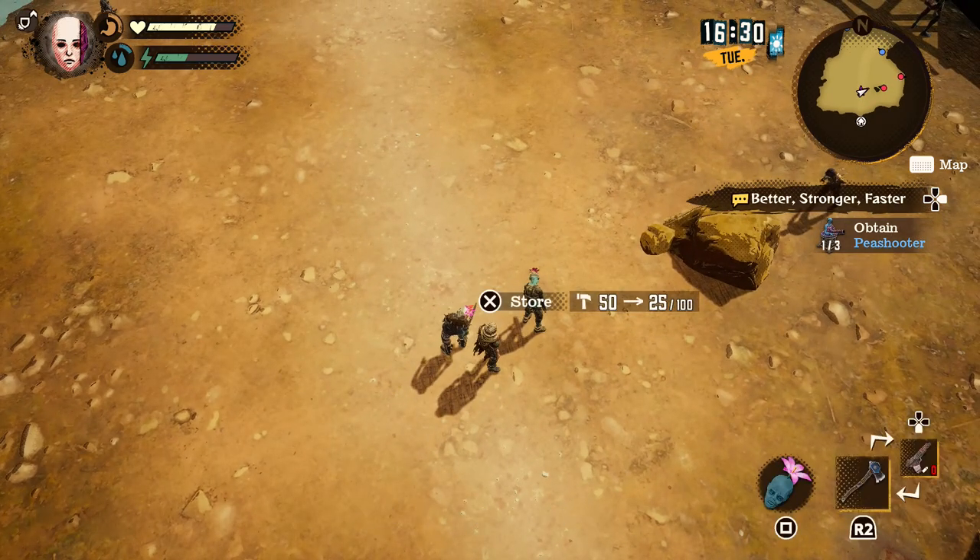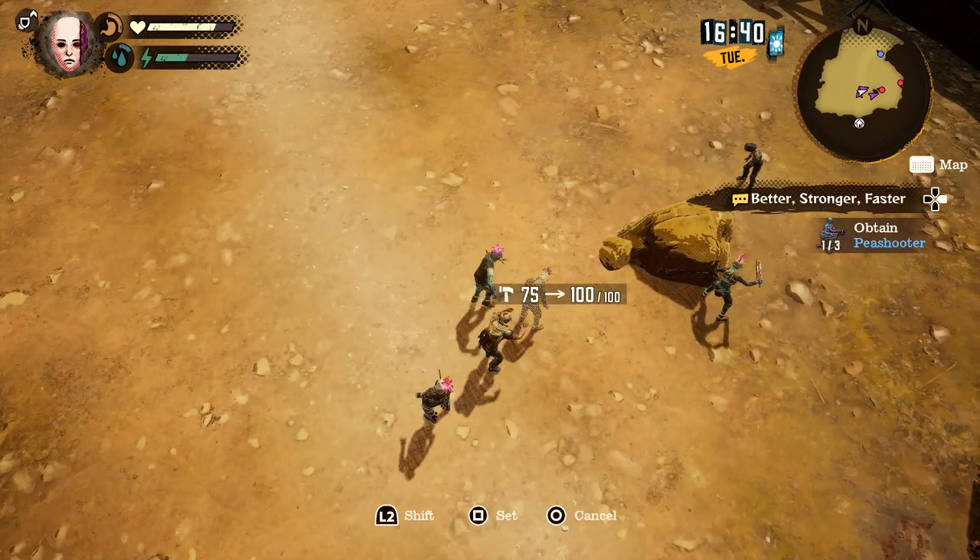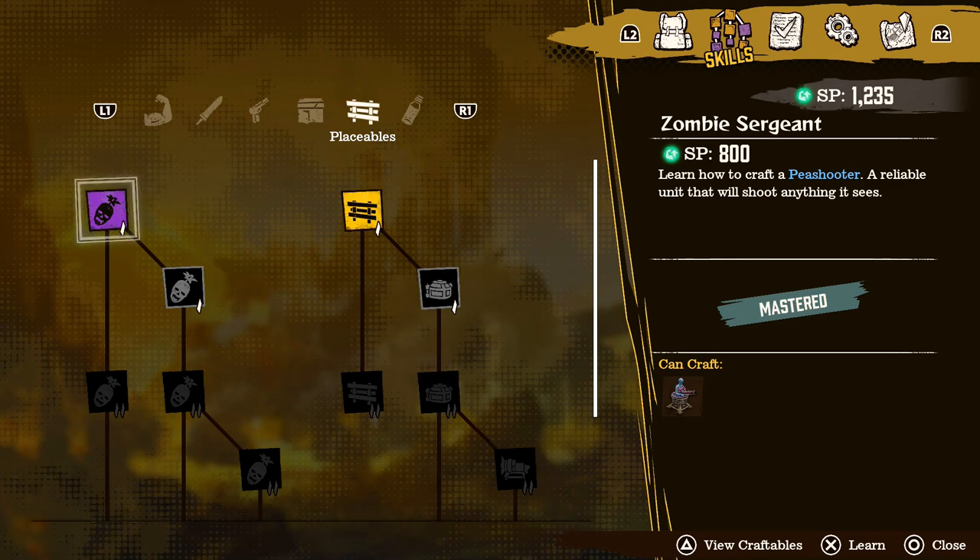But there will be more skills and stuff that you can unlock to increase the strength of them or get better quality zombies in the future. One of the zombies that you're directed to unlock is the zombie sergeant, and this basically becomes a pea shoot zombie.